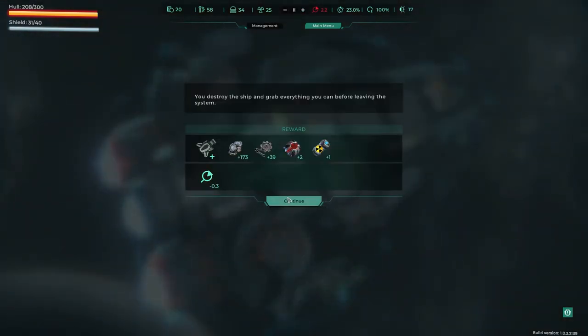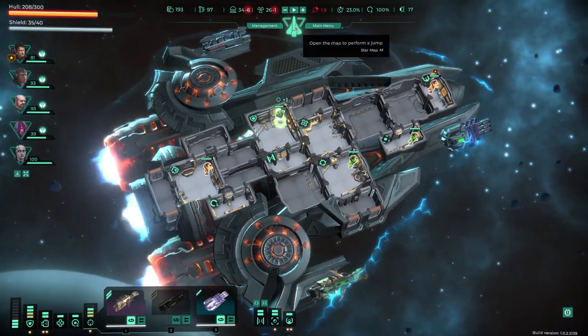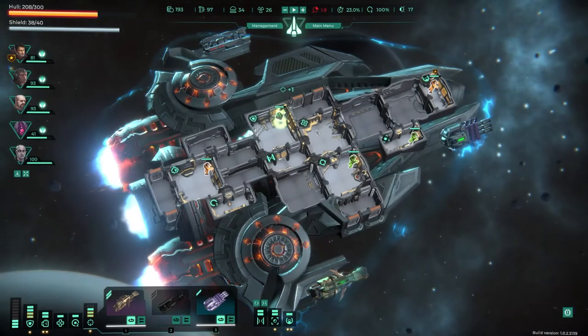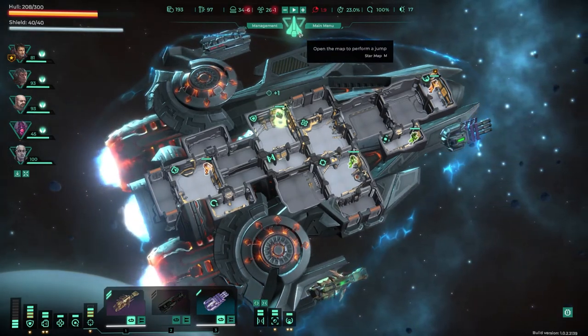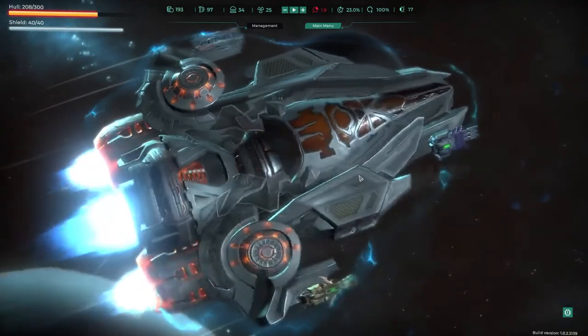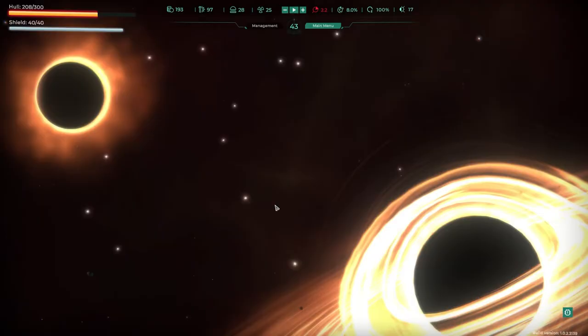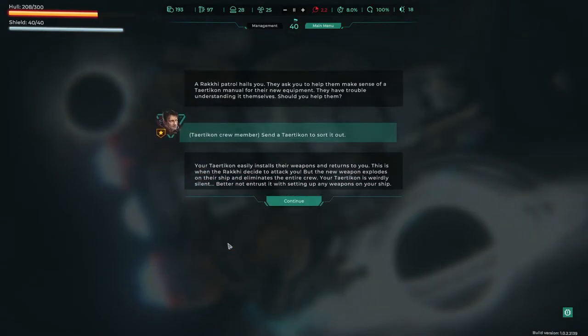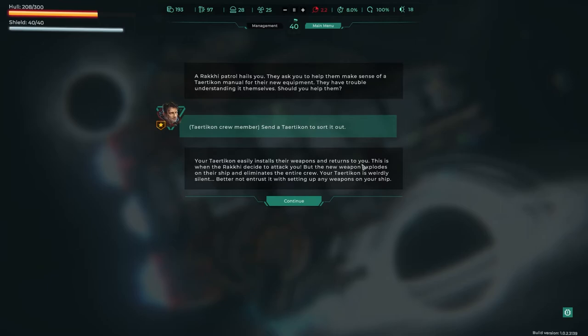Oh, we got a drone — defensive drone from them. Good to sell, I guess. Actually we might have enough of this turret now. So close! Let's take this out on the way — it's got a black hole. I don't know what that does. Maybe we've got a certain amount of time before you just blow up. We'll be quick. Oh my goodness — what do black holes do? Send Turacan to sort it out. Easily installs their weapons and returns to you. This is when the Rackaner decide to attack you, but the new weapon explodes on their ship and eliminates the entire crew. Your turret is weirdly silent — better not trust it with setting up any weapons on your ship.